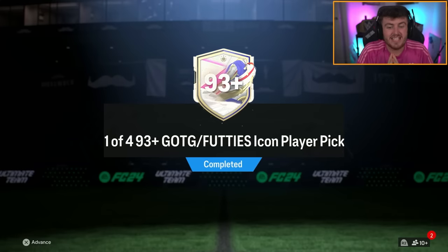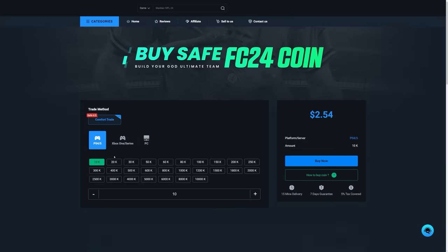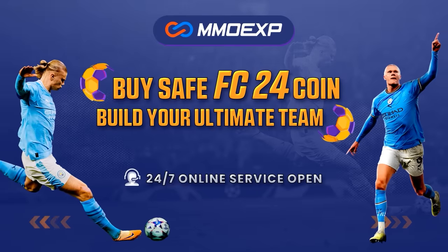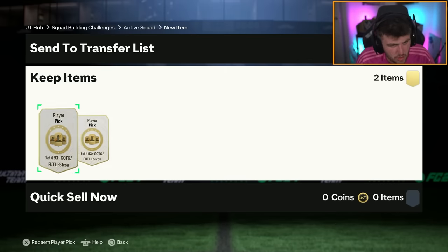EA dropped the 93 plus icon player pick, but this time it's a one of four player pick. Let's open these up and see what we get. If you guys are looking for cheap, fast and reliable Ultimate Team coins, check out mmoexp.com. Link in the description, save 5% using code HABER. It's the exact same player pick 93 plus great as the game of footies but you get one of four selections, so hopefully it's a little bit better.